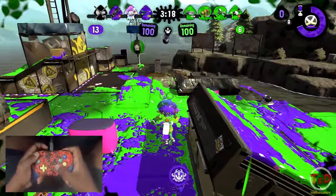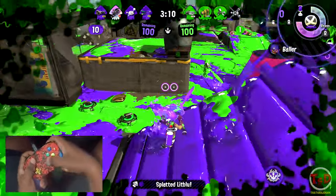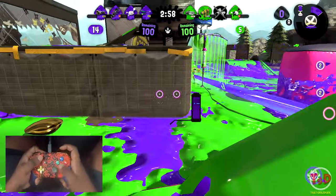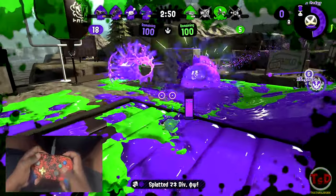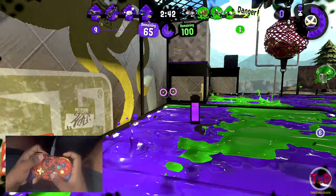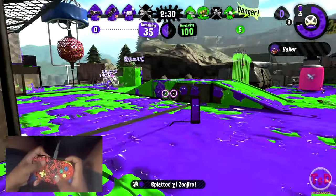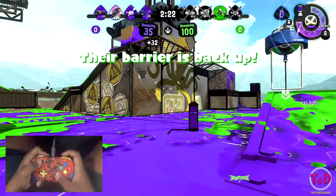I'm looking at two guys here, one of them being the Luna Blaster — he's now dead. The Aerospray has come out with a Curling Bomb Rush. I'm going to grab a kill there. Rolling for survival and then swimming back in. Nicely done. The Aerospray is now down. The Glooga is right here — goodbye. I'm going to throw my bomb at the wall just to deplete it faster — probably wasn't necessary at all.